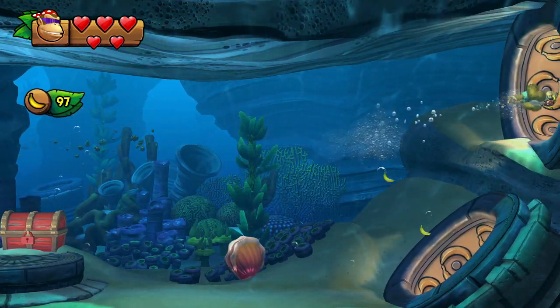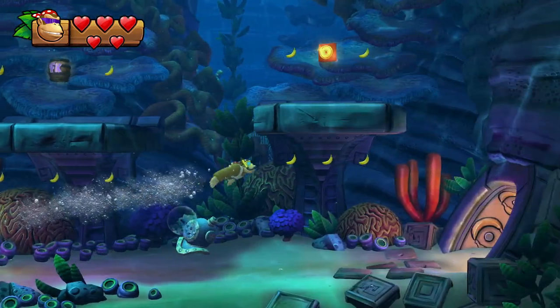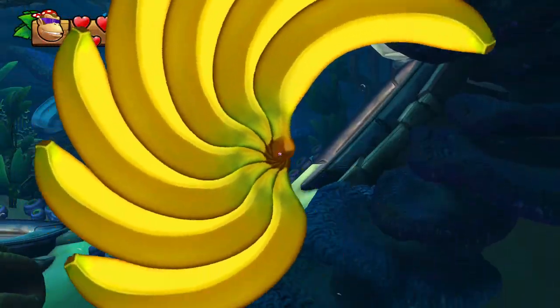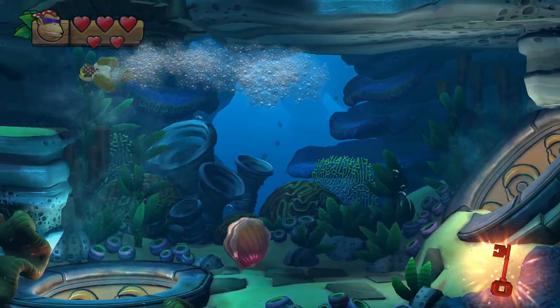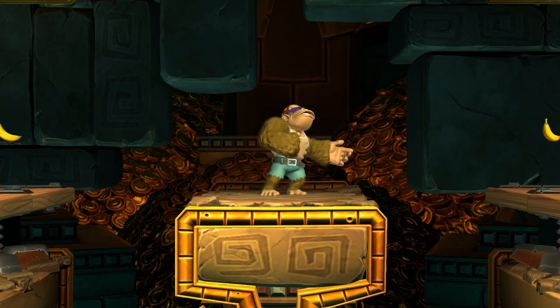This is a labyrinth level, but honestly it's always the same pattern — if it were always mixed up I'd have a problem. Swim up through the two upper exits, collect the red key, then swim to the left and up left to go into the bonus room.